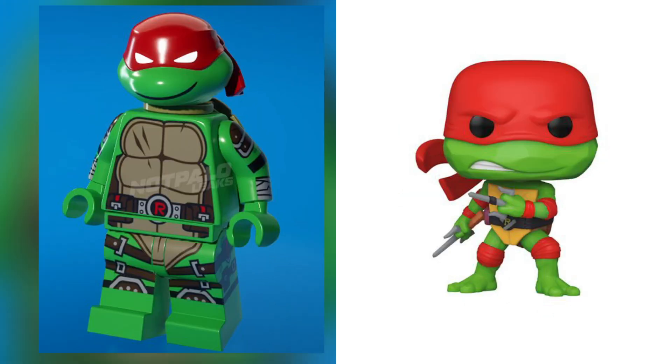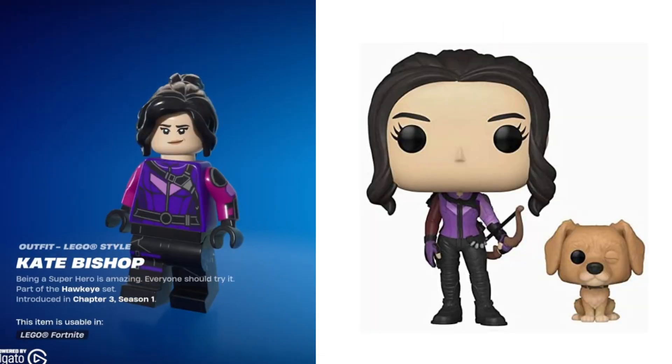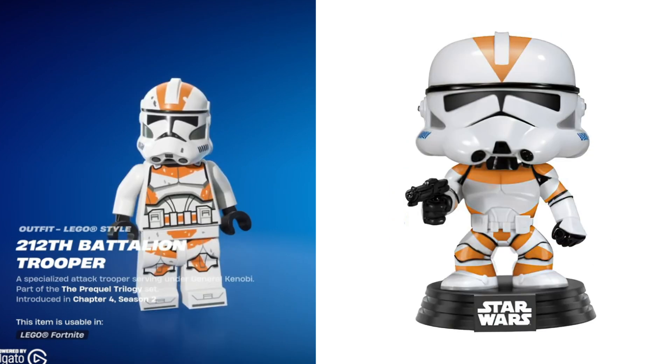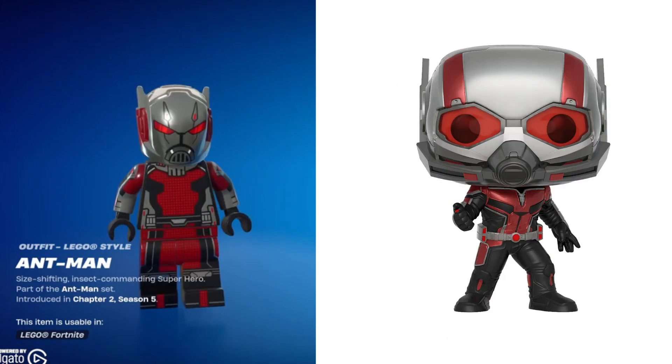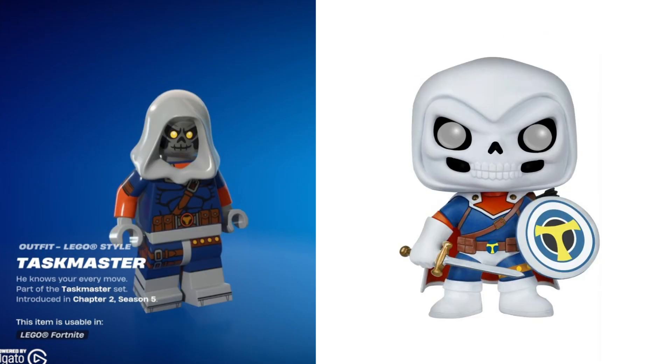First off we have Michelangelo, Raphael, Leonardo, Donatello, April O'Neil — all of these look super awesome, I can't wait for this collaboration. Then we have Hawkeye, Kate Bishop, Mary Jane, Obi-Wan Kenobi, Nick Fury, Boba Fett, 212th Battalion Trooper, Psylocke, Anakin Skywalker, Ant-Man, Silver Surfer, Spider-Man, Gamora, and finally Taskmaster.